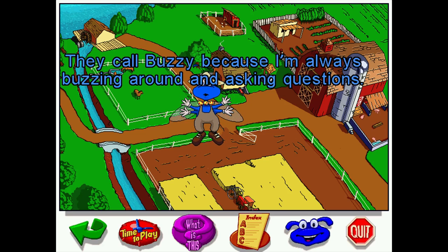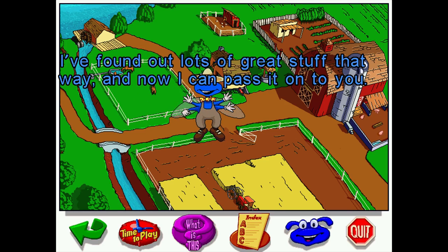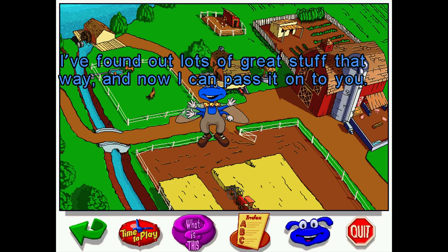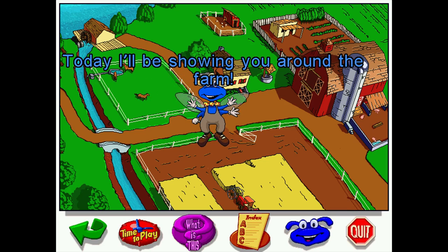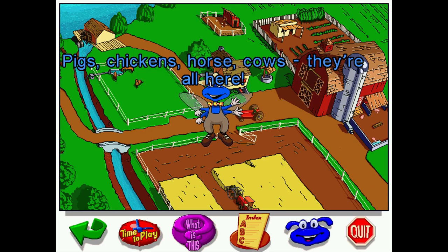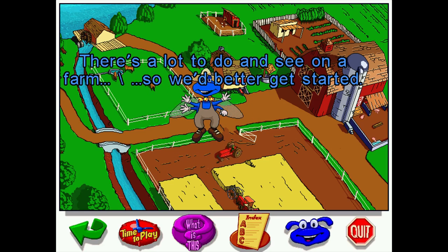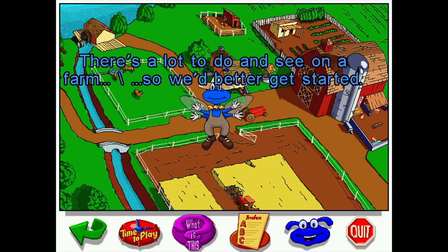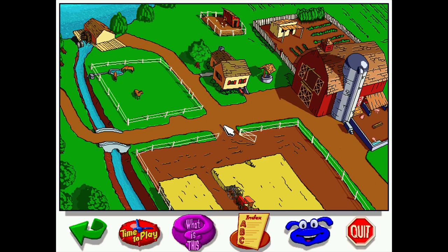Buzzy the knowledge bug introduces himself: 'They call me Buzzy because I'm always buzzing around and asking questions. I found out lots of great stuff that way and now I can pass it on to you. Today I'll be showing you around the farm — the farm is where food is grown and some animals live. Pigs, chickens, horses and cows — they're all here.' It's weird that a tractor came in and made background noise while the intro was going.